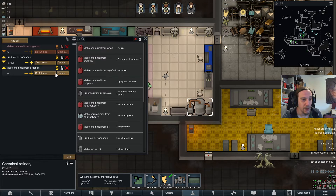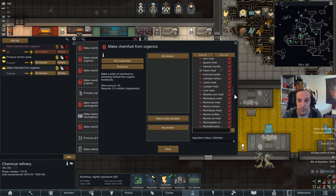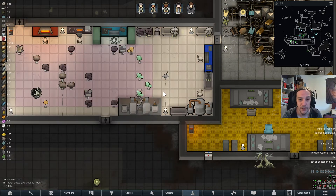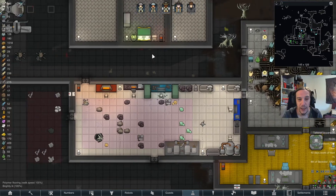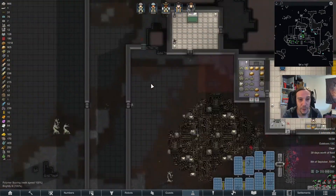Another thing I want to do right away is a new campfire bin, and I'm going to use insect meat only, because there's no good reason for my colony to eat insect meat. It is a very good way to get rid of that stuff.